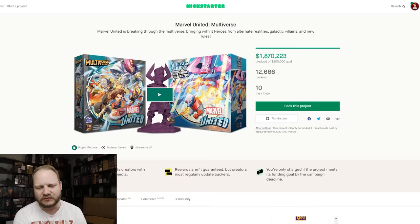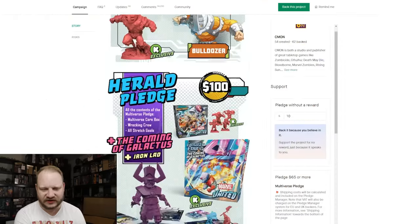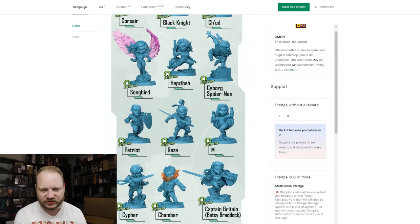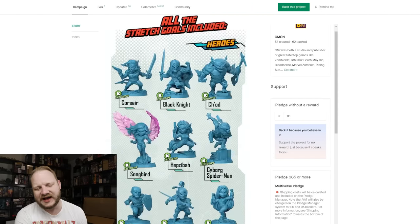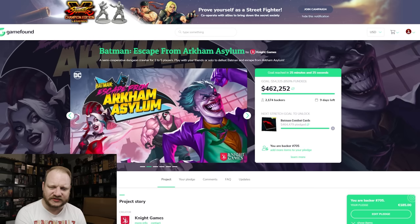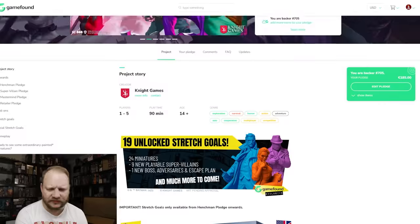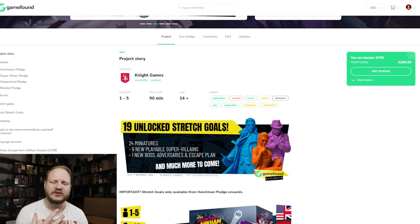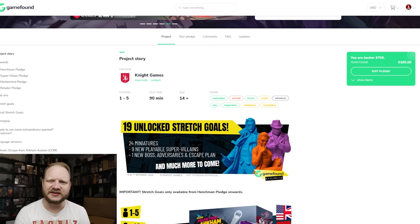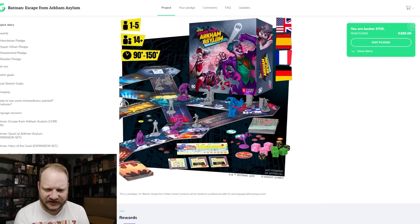There does seem to be a larger focus on miniatures, but it could be argued the same with Marvel United — every single image they have has miniatures in it. I think people get stuck on that a lot: if you've got miniatures, you're going to show them off, they sell well, especially with a big IP. But there are just a lot of questions and not a lot of outreach in general. And then with their past — with the Harry Potter campaign and stuff like that — they're just not good at selling the product that they make. You can make the product, but selling it can sometimes be a different skill set.